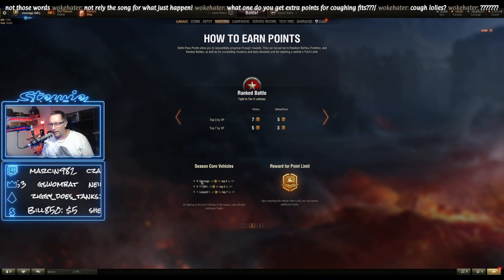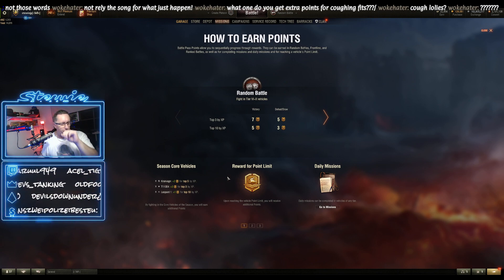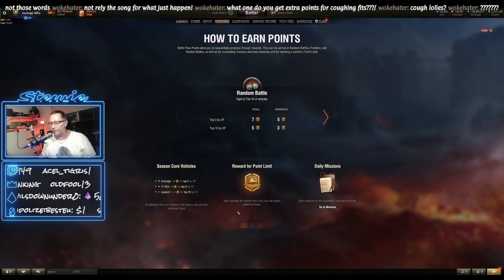The core vehicles get bonus points in random battles. The Cranwagon gets two extra bonus points for the top five. The E4 gets three extra for the top three. And the Leopard gets one extra for top ten. They all get bonus points for doing well, but there are different amounts for different placements — top three, five, and ten.